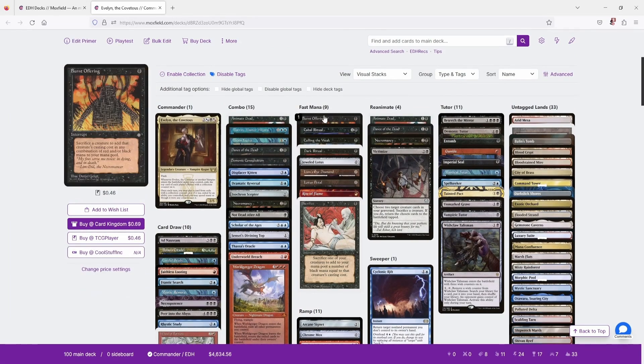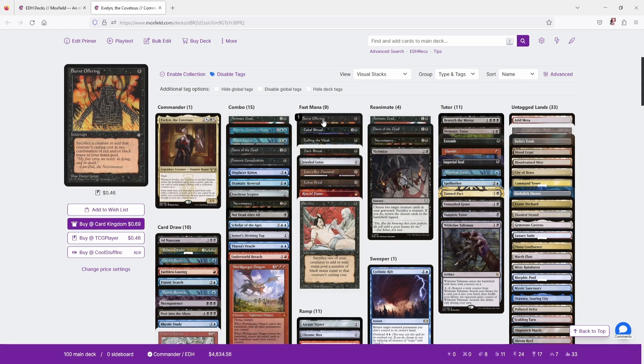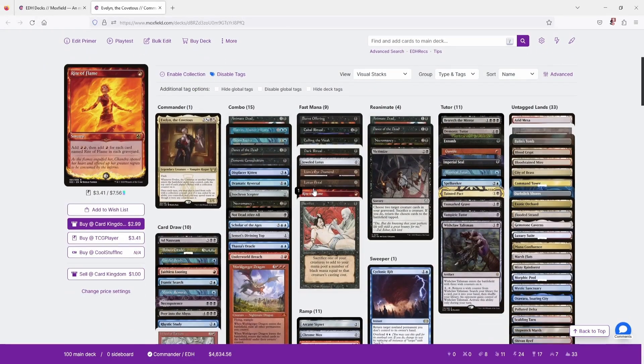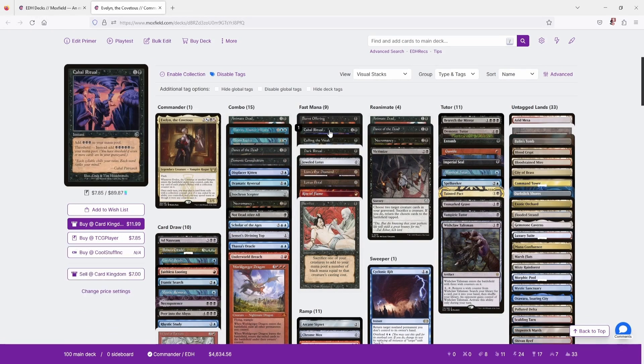We've got all of our fast mana, which we need to get Evelyn or other combos online as fast as possible. That includes Burnt Offering — sacrifice a creature and add a combination of red or black equal to its cost — Culling the Weak to sacrifice a creature and add 4, Sacrifice to add X black where X is the mana value, and then Rite of Flame, Lotus Petal, Lion's Eye Diamond, Jeweled Lotus, Dark Ritual, and Cabal Ritual.